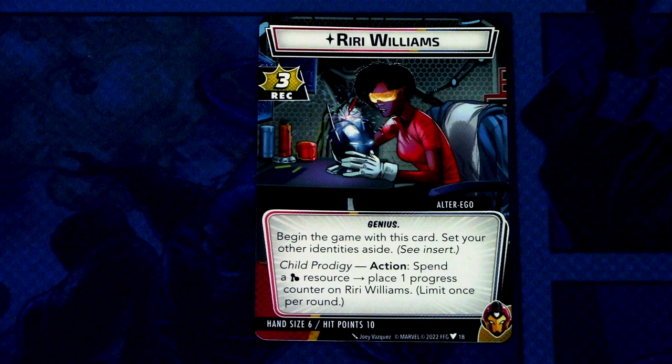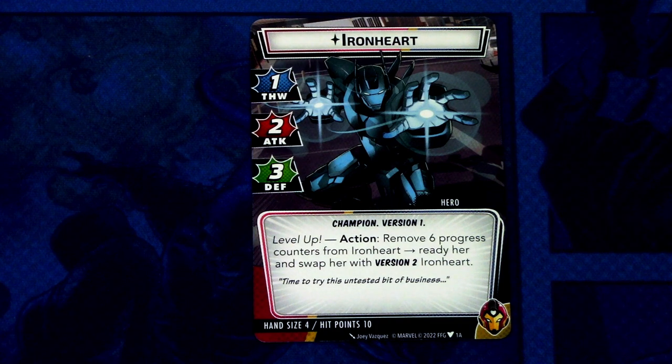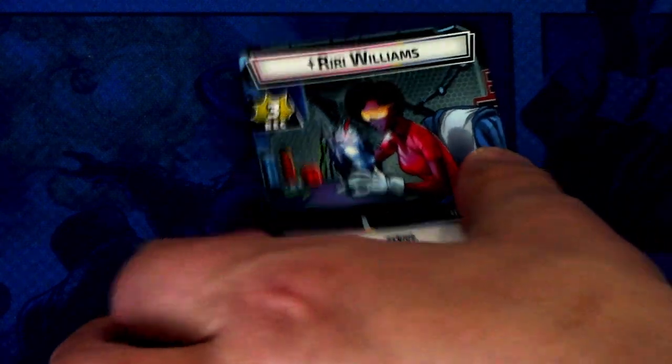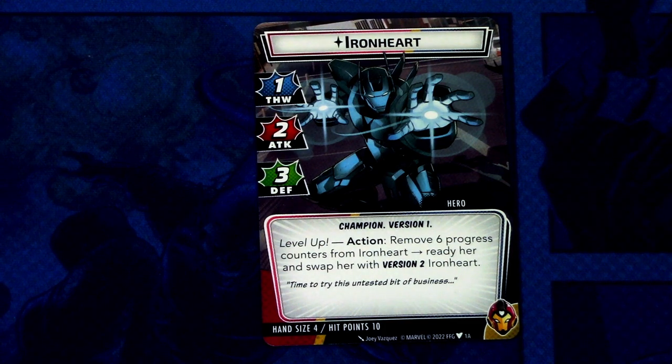Riri has three recovery and the genius trait. Begin the game with this card and set your other identities aside. She has the Child Prodigy action: spend a mental resource to place one progress counter on Riri Williams, limit one per round. The hand size is six and hit points is ten. On the hero side we have Ironheart version one — one thwart, two attack, three defense. The Level Up action lets you remove six progress counters from Ironheart, ready her, and swap her with version two.